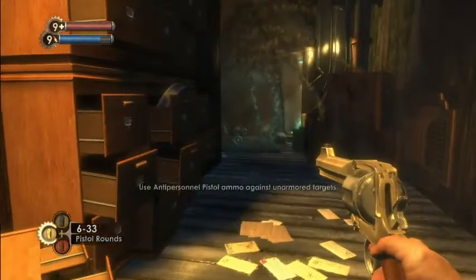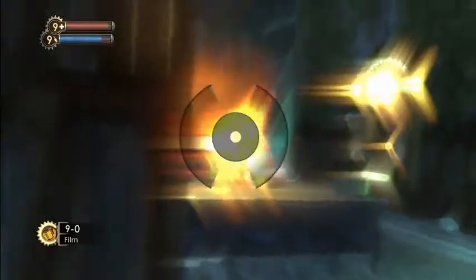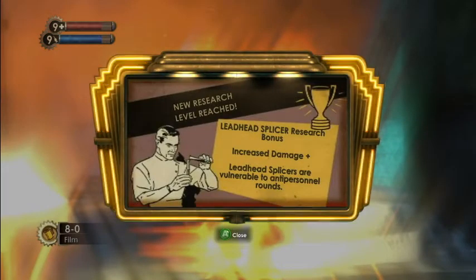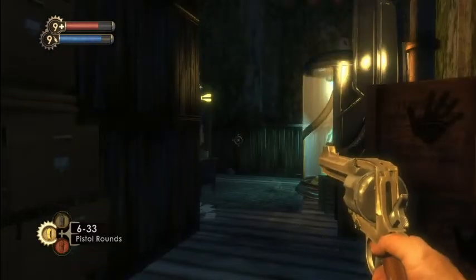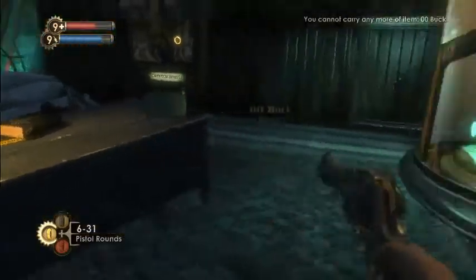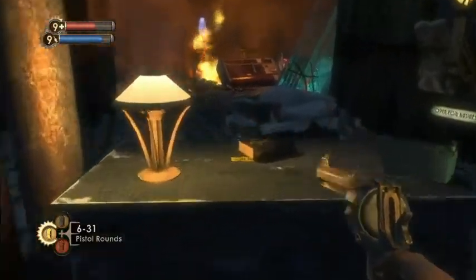Anti-personnel ammo: use anti-personnel pistol ammo against unarmored targets. So we're going to take a picture of this person, even though he's on fire. Yeah, I got an A — can't really see anything, but whatever. Leadhead splicer research bonus — increased damage to leadhead splicers. They're the ones with the pistol. Leadhead splicers are preferable to anti-personnel rounds. Now you know. You can photograph it again, but you get less research. What I typically like to do is take a shot of one, kill it, and move on to the next one. I typically don't just sit there and do the same one over and over.